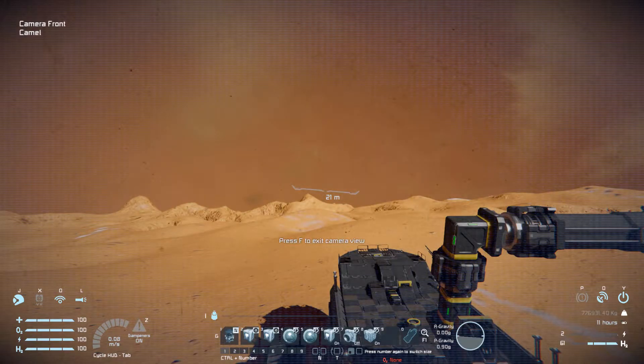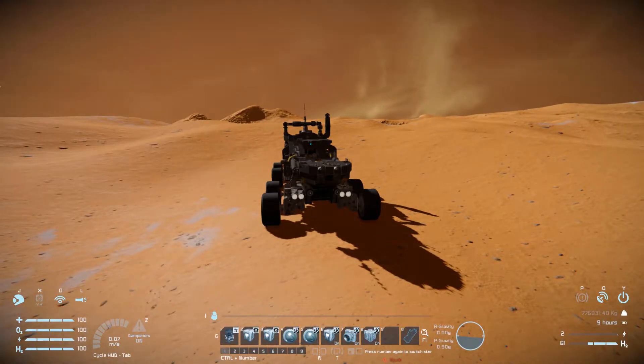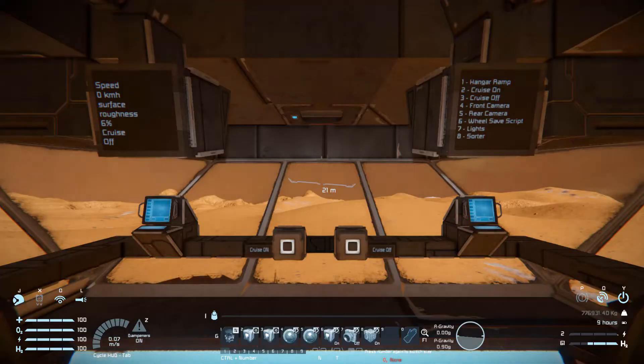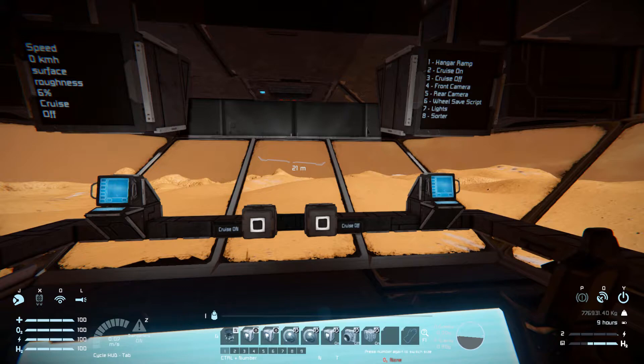Number four is a nice little camera, though you can't turn it - it only faces forwards. Number five is a rear-facing camera so you can see if the ramp is up or not and if anyone's coming up behind you. Number six I'm not going to touch. Number seven is a light - just a standard box light. And number eight is to turn the stone sorter on or off, so if you mine something and put it into the ship, it'll sort out all the stones.